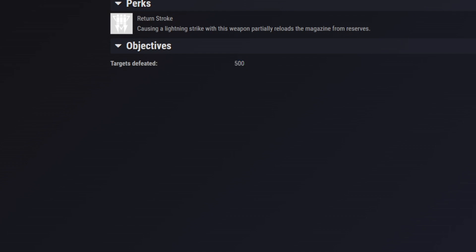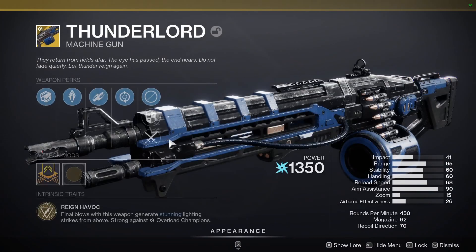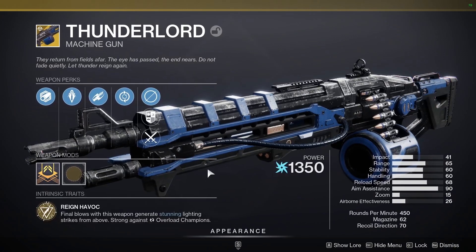Once you get those 500 kills, you'll have the Thunderlord catalyst. Here's what it does: causing a lightning strike with this weapon partially reloads the magazine from reserves — that's the Return Stroke perk. Final blows with this weapon also generate lightning strikes from above, and you don't even need to hit precision shots.